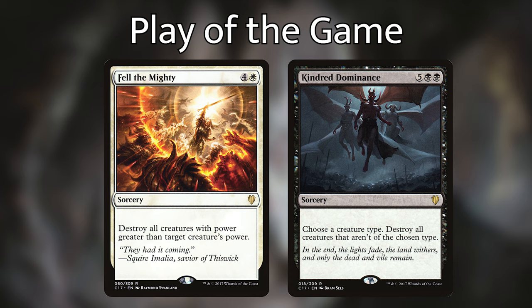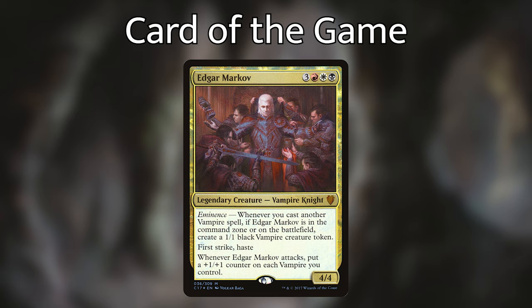I think Griffin was in a tough spot there — he was definitely forced into a corner and had to react. Fell the Mighty was really the key card because it was a one-sided board wipe that completely wiped out Peter's board while leaving everyone mostly intact. He didn't make enemies on the other side of the table. If I had to pick one card that really decided the game, I think it would be that. What would you choose for your card of the game? Edgar Markov. Everybody knows Edgar Markov is just an absolute powerhouse — the difference between getting one creature when you pay for one and getting two creatures when you pay for one is astronomically huge. Griffin did such a good job taking advantage of those extra tokens — he buffed them up, got them in the fight, got them big. The eminence ability is just crazy strong.